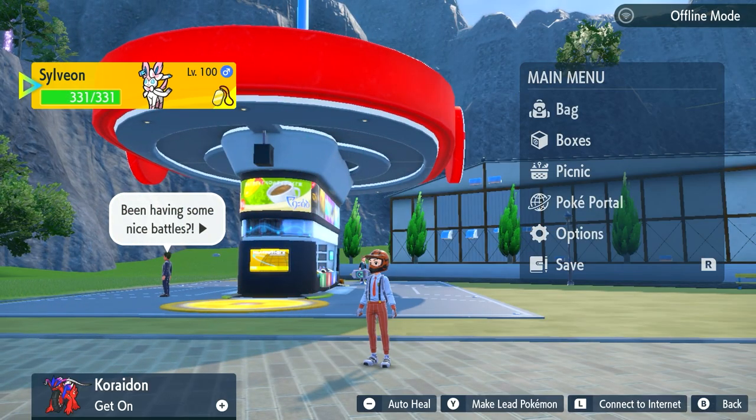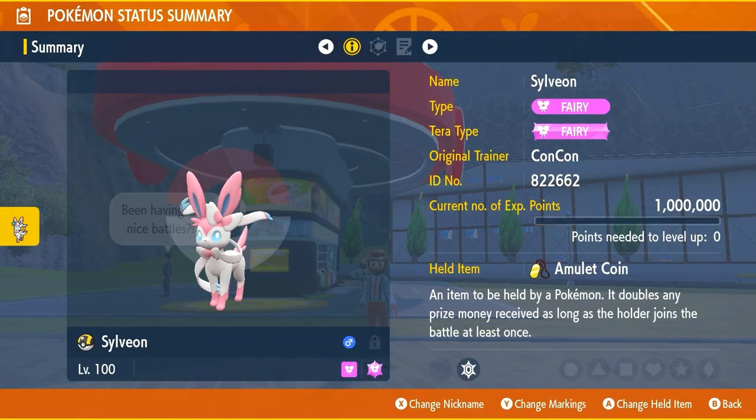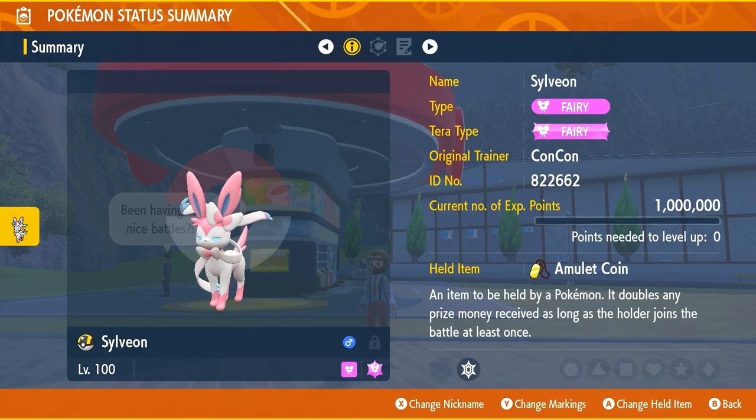The Amulet Coin is an item that you can equip on a Pokemon that allows it to earn double the money from all the original money it would get from different battles, fights, the ace tournaments, for example, which is really amazing. The Amulet Coin makes bank — it makes you a lot of money.